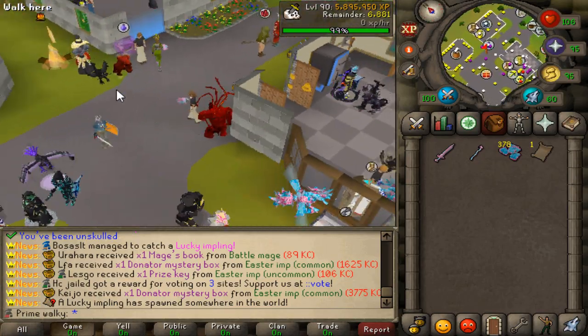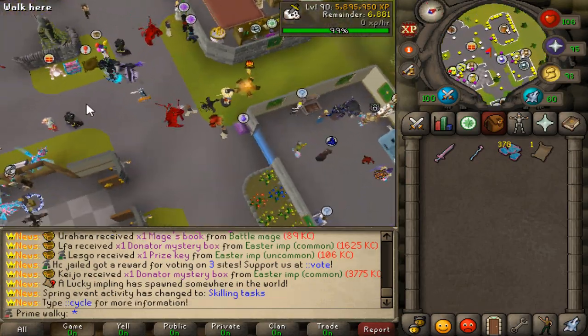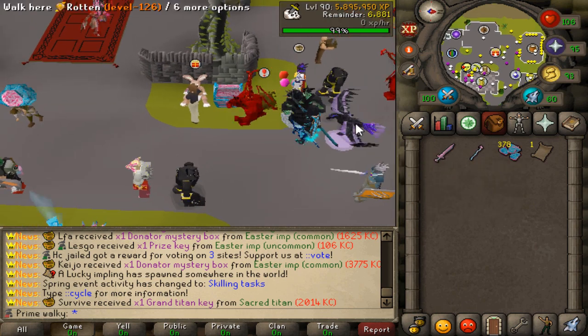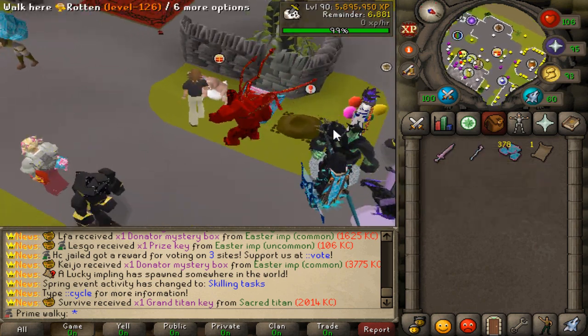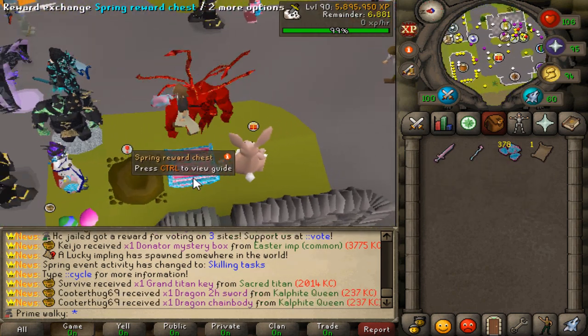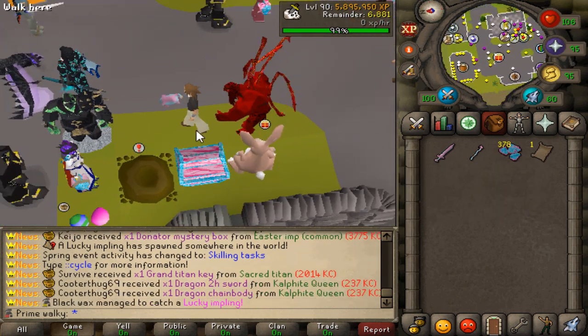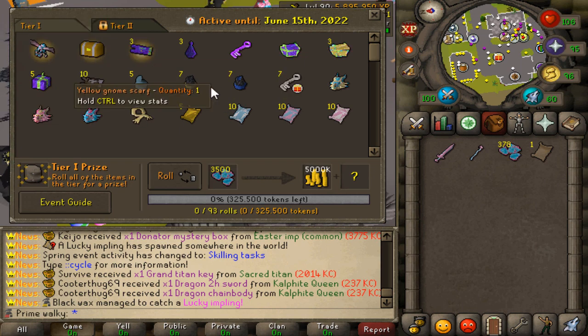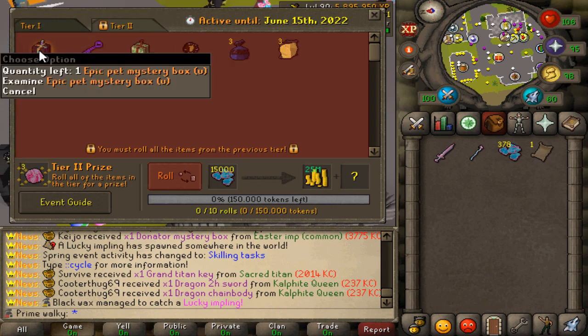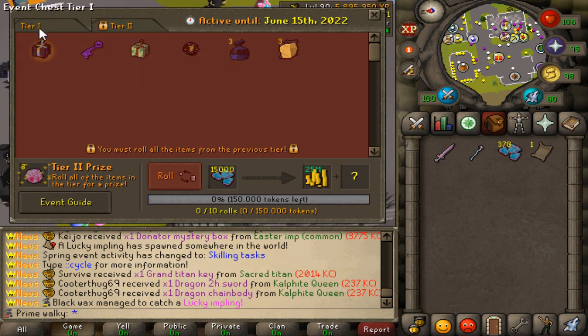Small recap regarding this spring event: if you want to join it, you come to the homer and talk to the bunny right here. You'll be getting the beautiful weapons — I'm gonna be using probably the Chinchompa one or the Magic one. Both of them are pretty OP; I would not suggest using the Melee one. After you get the tokens, you can either spend them in the shop or sell them for really good profits. My plan is to use them on the chest to try and get the Epic Pat Mystery Box.